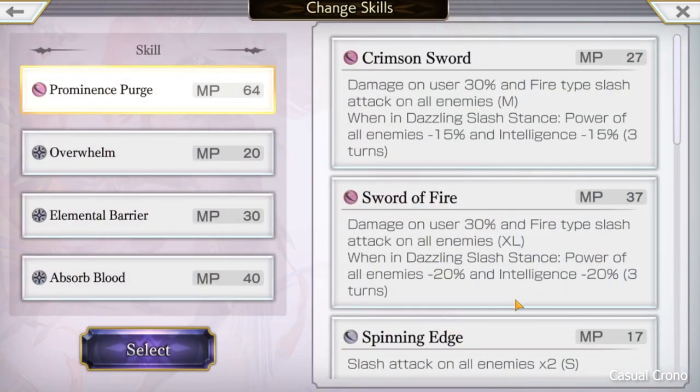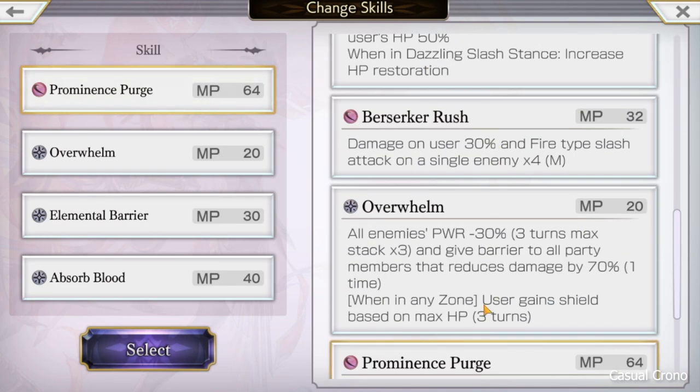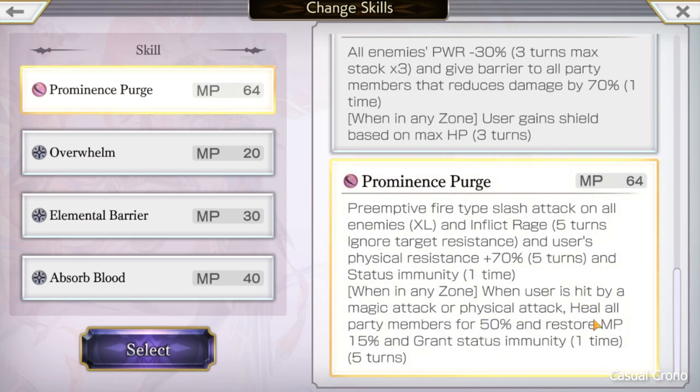Radius AS has access to a bunch of skills. The ones I tend to use — I really only use two for the most part — but whenever you get a new character, it's a good idea to look at their skills so that you know how to gear them. Prominence Purge is one of these skills. It inflicts rage, directing all attacks to Radius. It's preemptive, which means it does not rely on her speed at all. It also boosts her physical resistance — not magic — for five turns, and gives her status immunity one turn. When she's in a zone, anytime she's hit by an attack of any kind, she heals all party members for half their health, restores their mana, and grants status immunity one time. She is great when she's in a zone; when she's not, not quite as great, but you definitely want to have a zone for her.